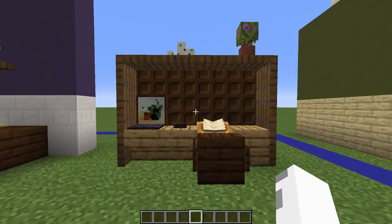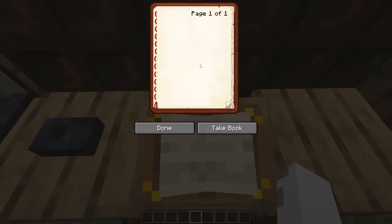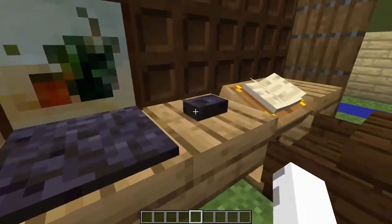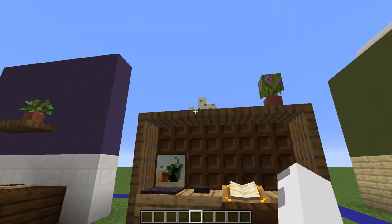For the fifth design, we have a nice covered desk featuring a writer's nook where you can write in a book and quill. It also features a laptop with a keyboard and mouse, and there are some nice decorations on the top of the desk.